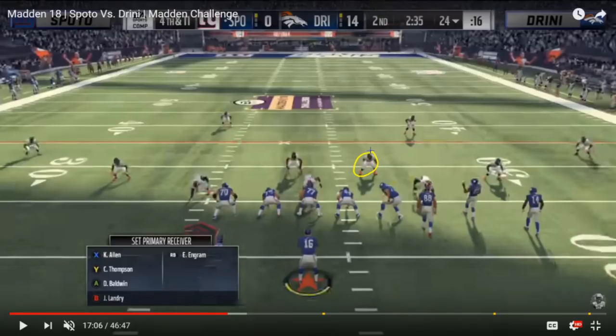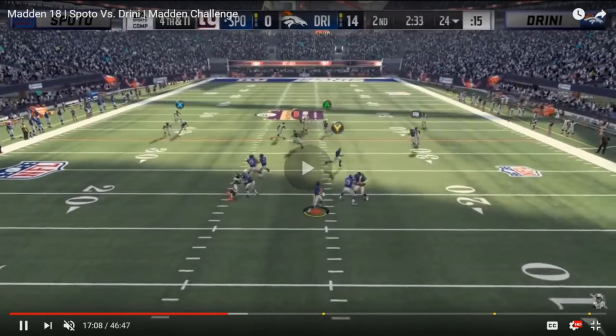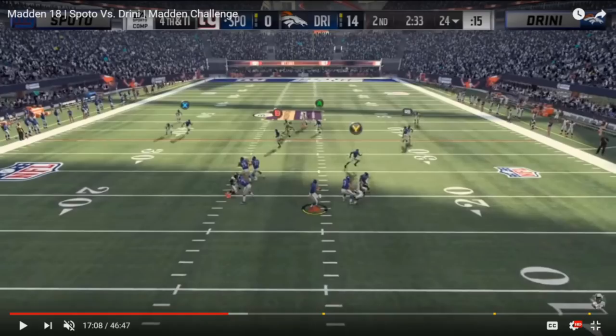What Drini started doing was dropping this linebacker into a deep third and taking the original player in the deep third and basically using him as a utility player, manning him up on whoever he thought his opponent might be looking for on that play. In this case, Drini ends up manning up this defender on that receiver, and he actually ends up manning up the other safety on the outside receiver. So he's got two of the bunch side receivers manned up. Spoto goes with a vertical setup, and there's really nothing open. Spoto puts the running back out on an out route going across, but Drini doesn't care if he throws that because it's fourth and 11. Everything over the middle is locked up — the B receivers are manned up, along with the fact that he's going to be running into this zone. The A receiver is manned up, you've got the middle linebacker dropping back in that deep third, the RB receiver is covered on the side, and then the X receiver is going to be running over the middle of the field into that big crowd. Very tough for Spoto to make a read here.